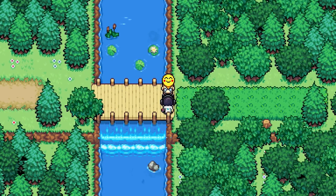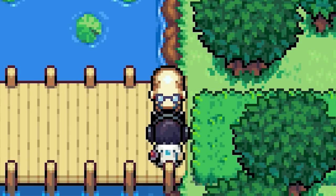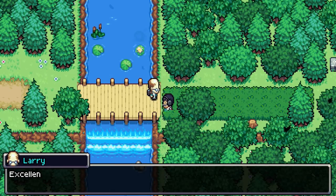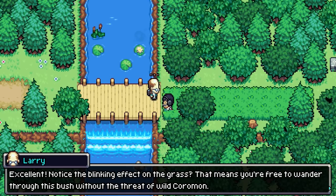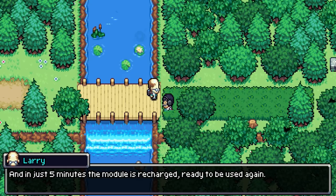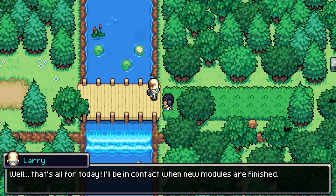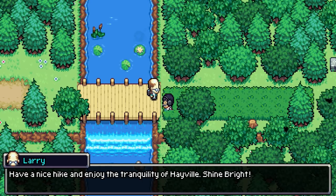Larry won't let us go until we try out his stupid stink bomb. Did we just kill all the grass around us? That means we're free to wander through this bush without the threat of wild Coromon, and in just five minutes it recharges ready to use again. So it's a free repel, but you can only use it every five minutes.